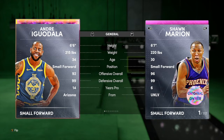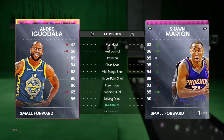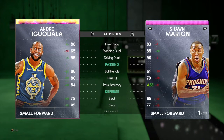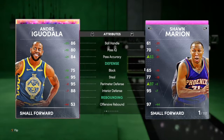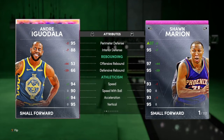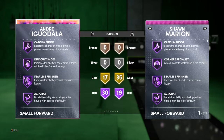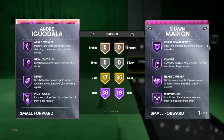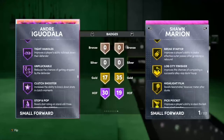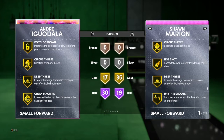Next up, Galaxy Opal Andre Iguodala — 92 offense, 99 defense — I do plan on adding him to my team. On the offensive side, he has an 85 draw foul, 88 mid-range, 93 three-ball, 95 driving dunk, just hits the speed boost threshold with a shoe. Solid passing, great speed. He has 30 Hall of Fame with 17 gold — Hall of Fame ankle breaker, clamps, quick first step, downhill, and deep threes. This card is amazing.